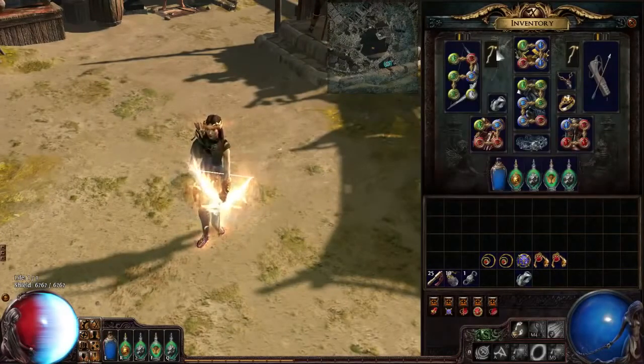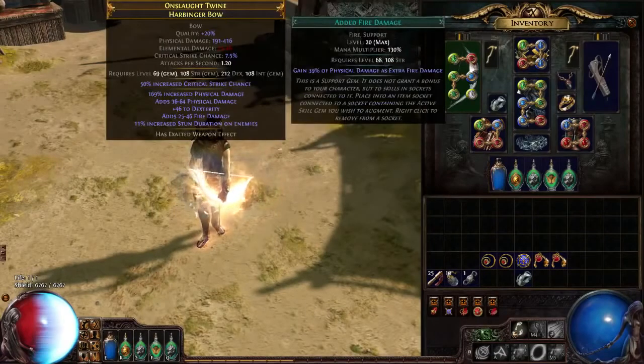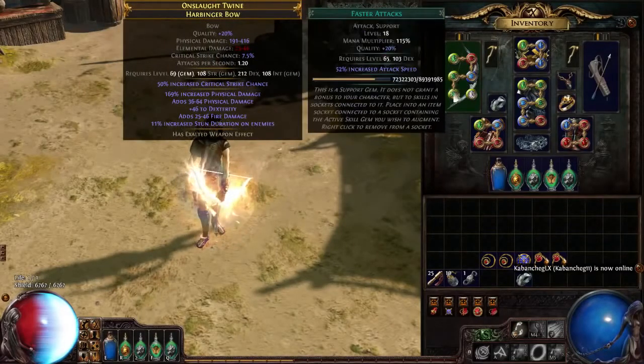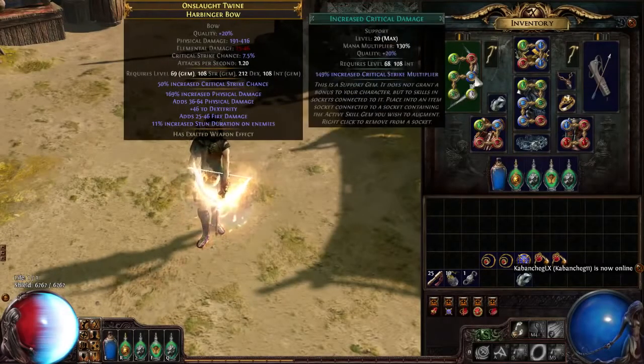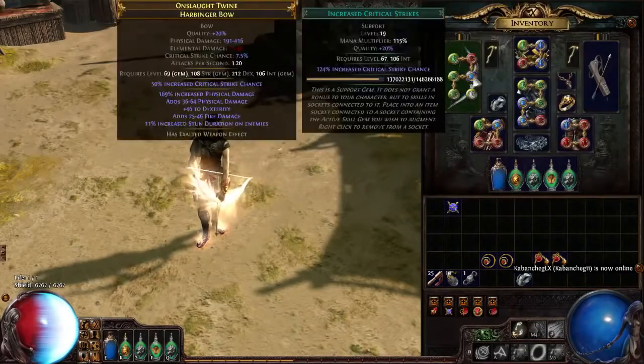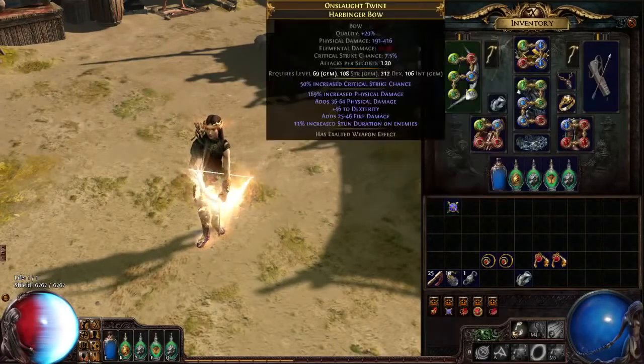We're using Frenzy for single target and to build up our frenzy charges, with Added Fire, Increased Critical Damage, Projectile Physical Damage, and Faster Attacks at the moment. In big groups where all the damage auras are running — like Wrath, Anger and Hatred — you should probably swap out Increased Crit Damage for Increased Critical Strikes, which also brings us to our 6th link; all those 6 together would be a 6-link.